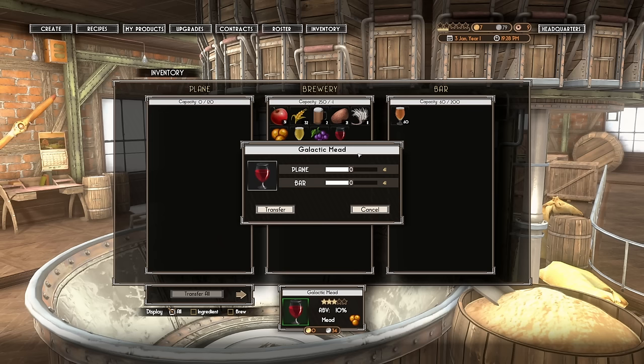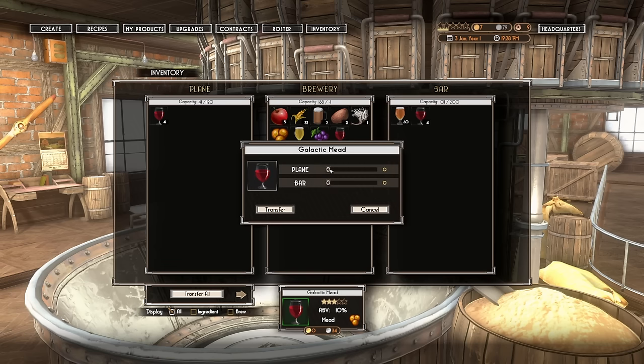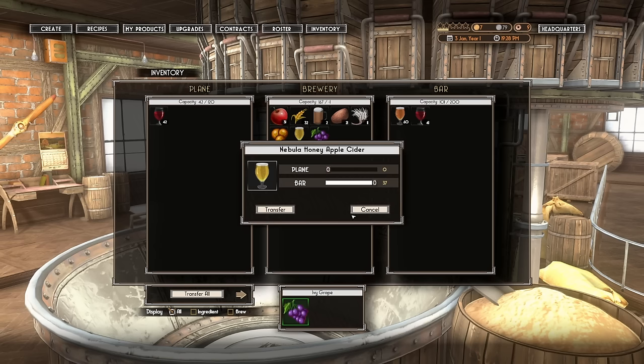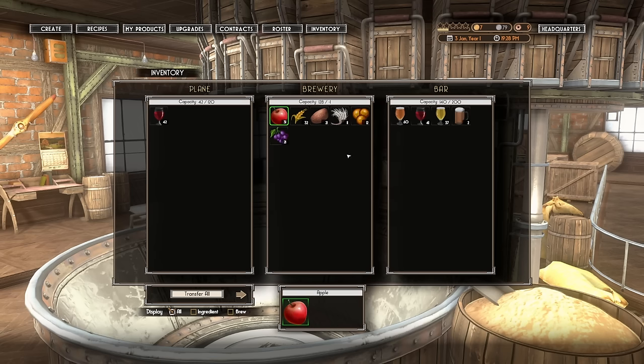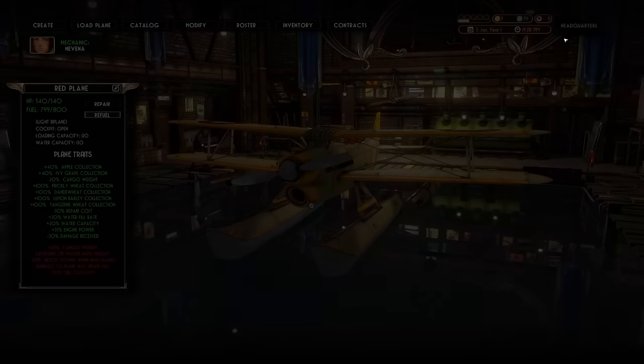I'm going to split it straight in half. That way, if I come in too hard on a landing and break some bottles, I should hopefully still have enough to fulfill the contract. I might as well move the rest of this stuff. Nebula Honey Apple Cider — move it to the bar so it could be making us some passive income. Crisp Prickly Lager over to the bar. Excellent. And before we head out, I do want to look at our new equipment that we managed to snag from the shipwreck.